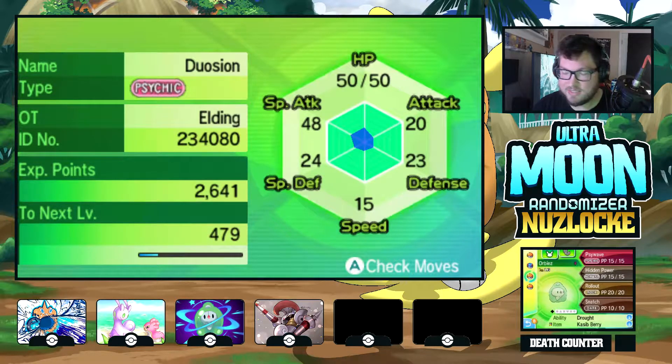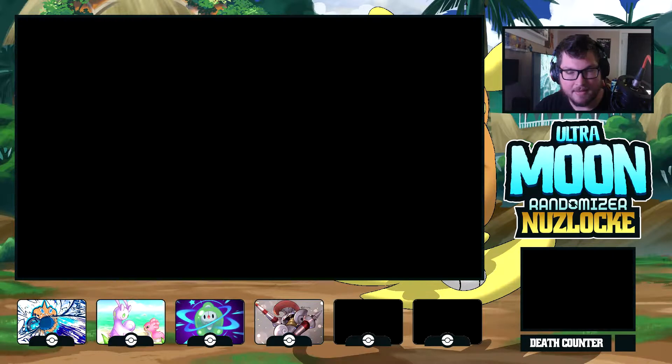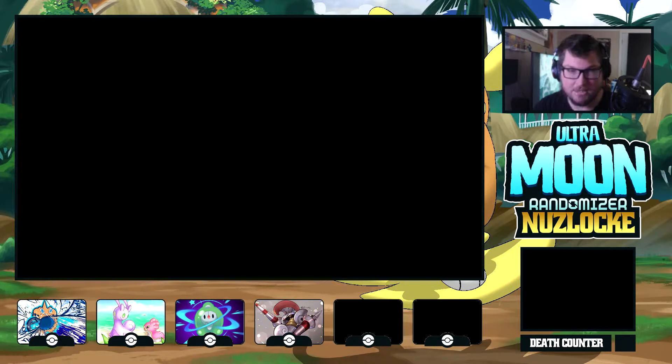Dowson the Orbeetle with Sidewave, Hidden Power, Rollout, and Snatch. Then we have Lancelot who is an Escavalier that has Battle Armor. And then there's Old Ember, which has been a beast for us.